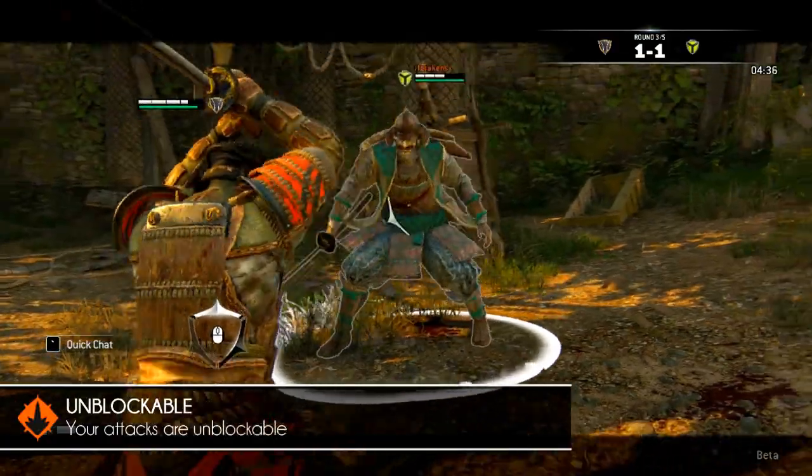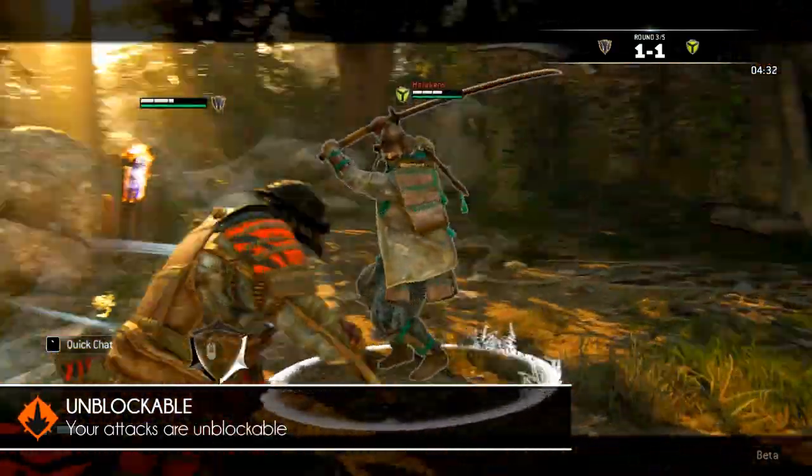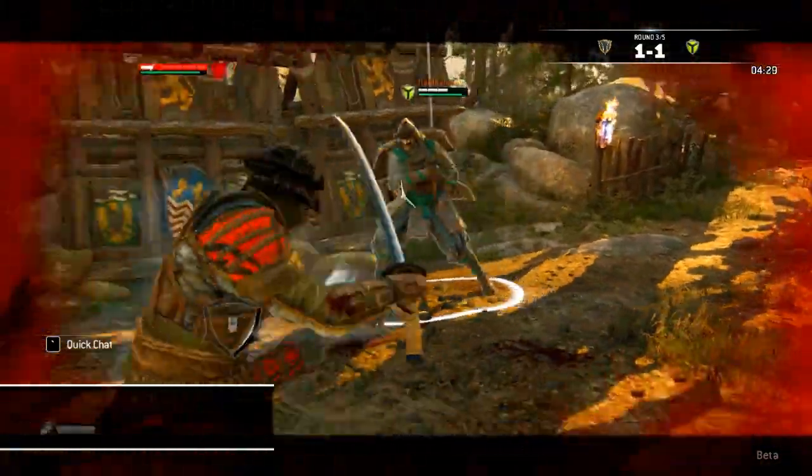Another variant of the word block is 'Unblockable.' Always indicated by an orange glow, the attack can't be blocked and needs to be dodged in order to not get hit.